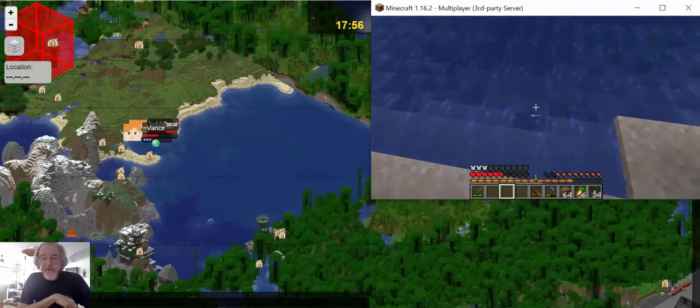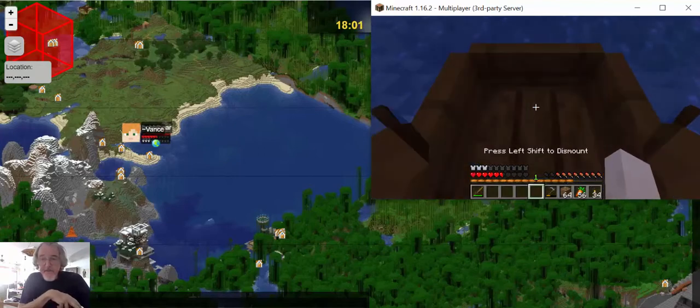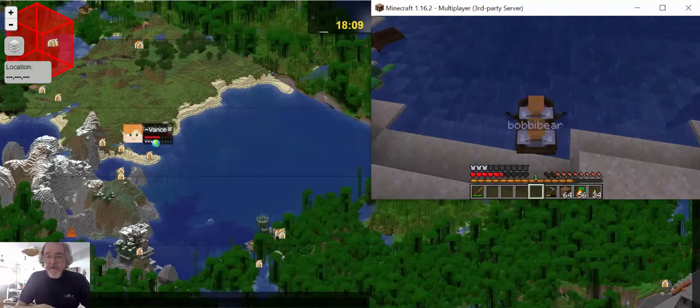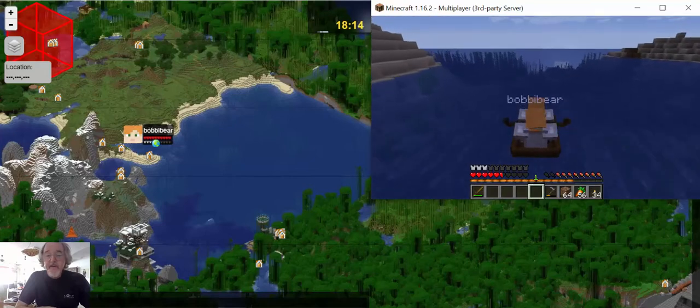To put a boat, you just select it and right-click on the water. Then to get in the boat, you right-click on the boat. Bobby's going to join me — there we go, she's getting in the boat. And we're going to take off. Here we go.